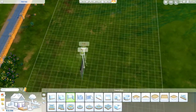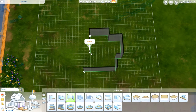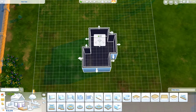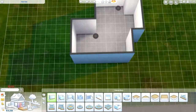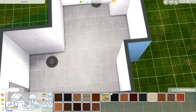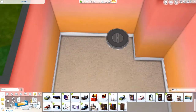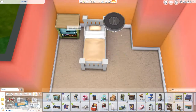Hi everyone, Thomas here and welcome back to another video. Today I'm back for another room build — we're going to be doing a toddler's bedroom. If you've been living under a rock for the last two weeks, toddlers are now here for The Sims 4. They are part of a free update, so you can go ahead and update your game now. With that update came a lot of new objects as well.